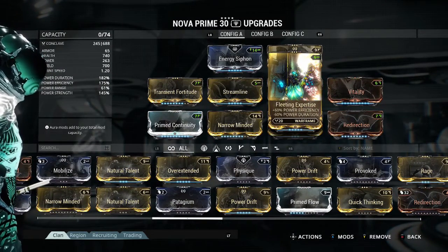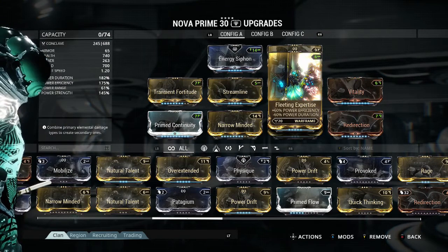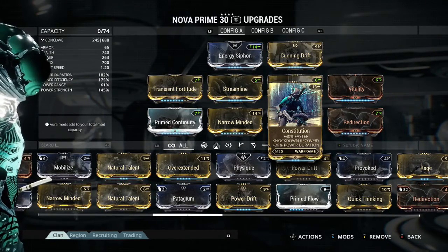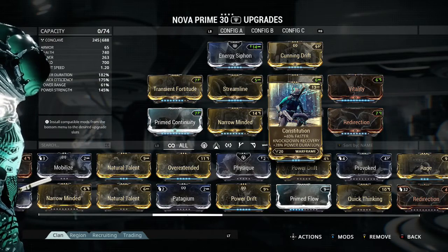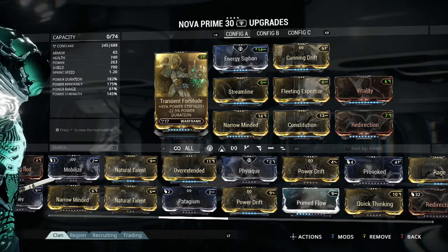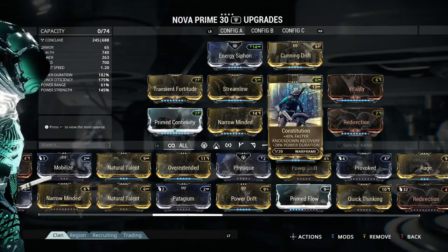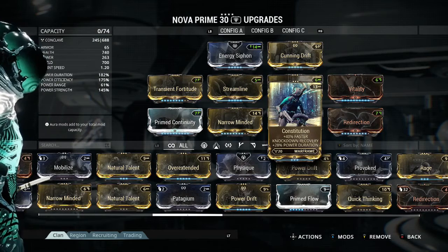Next is Fleeting Expertise with 60% Power Efficiency but minus 60% Duration. I have Prime Continuity to counteract this, which is definitely needed — otherwise you end up with absolutely no duration whatsoever. Next is Constitution, which is 40% faster knockdown recovery. This is essential for Nova because she is hilariously squishy. Next is plus 28% Power Duration, which again counteracts the duration penalties. I prefer to keep this on — if you go up against a Bombard or a heavy enemy that slams the floor and you can't get up in time, you are definitely going to go down for the count.